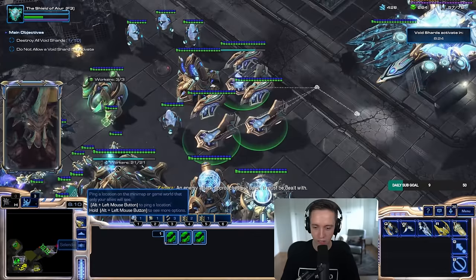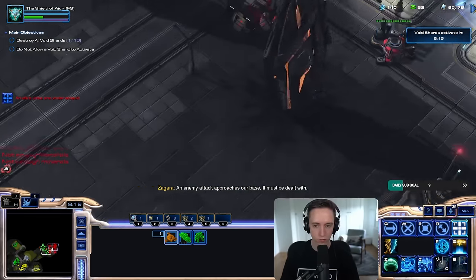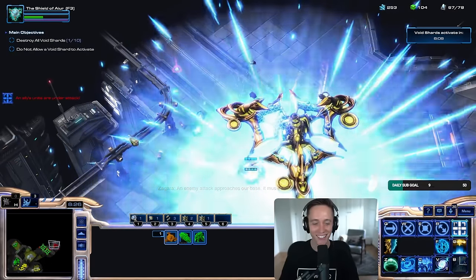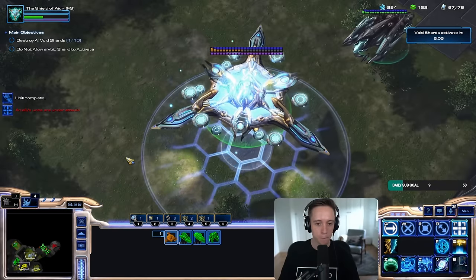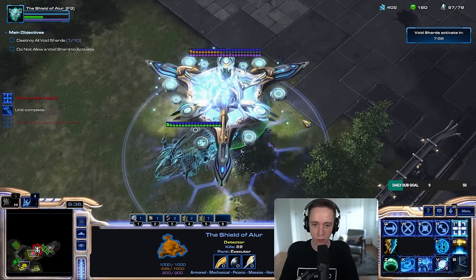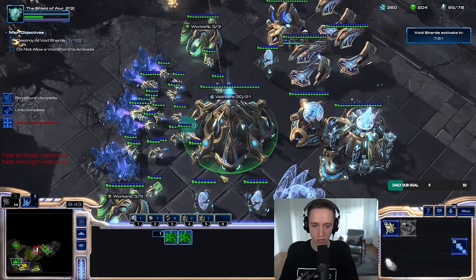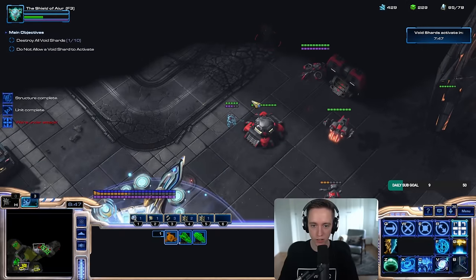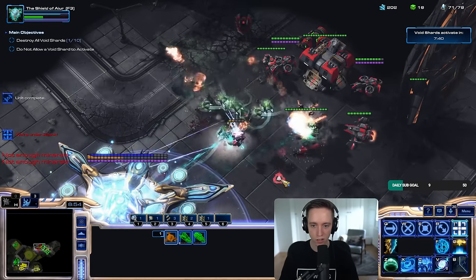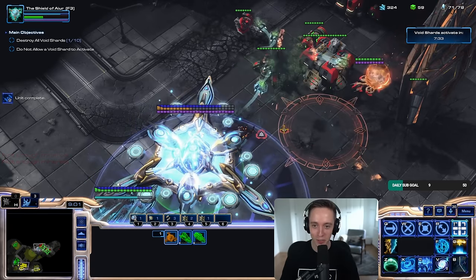I'll try to use it on one of the objectives when we get there. I'll just make more carriers for now. Hi enemies. Bye enemies. I'm coming. My Mothership looks amazing though — this is a really cool looking skin. They are beautiful looking skins. For a fan-made mod, this seems very high quality. Co-op fans are pretty dedicated. My units are so stupidly strong.